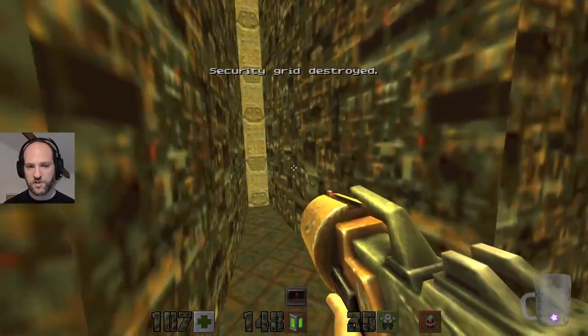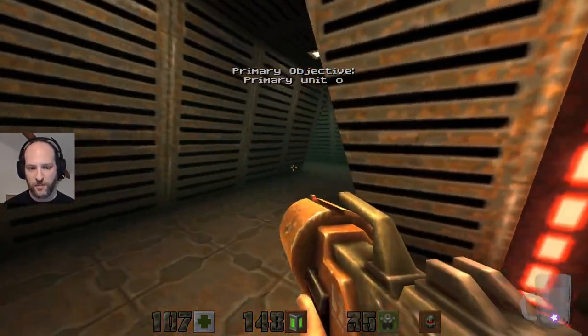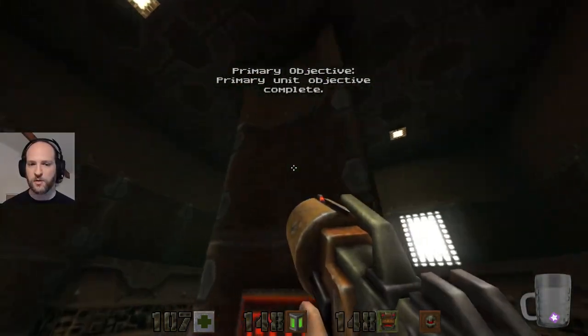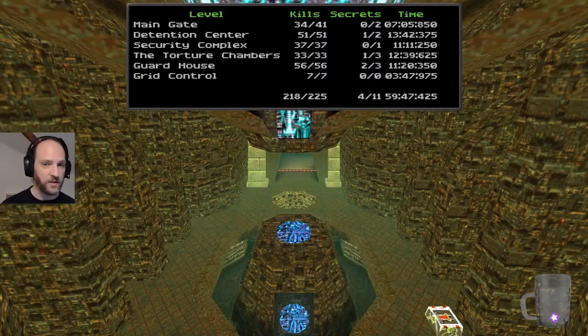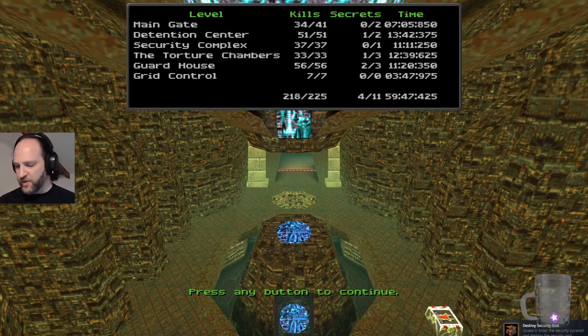That was it — that was the security grid, just a shooty laser thingy. Proceeds to next combat unit. Probably could have made the last video six minutes longer. How did we do? Zero of eleven secrets and it took us an hour altogether. Moving on.